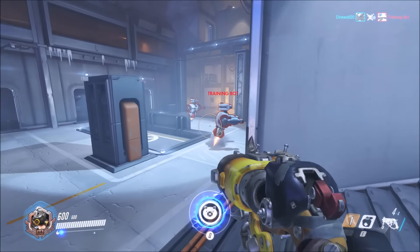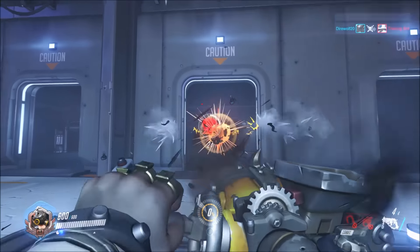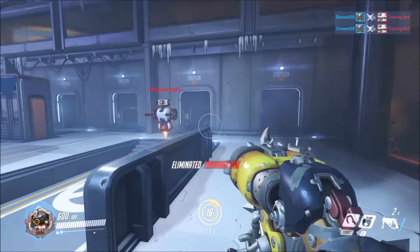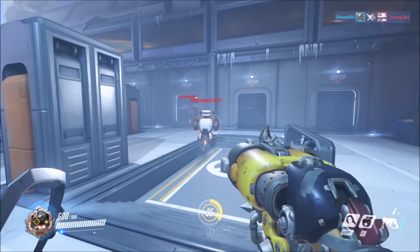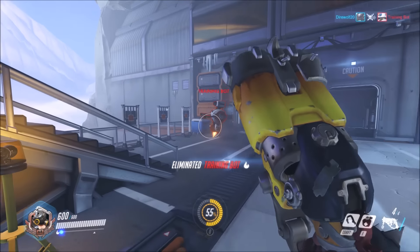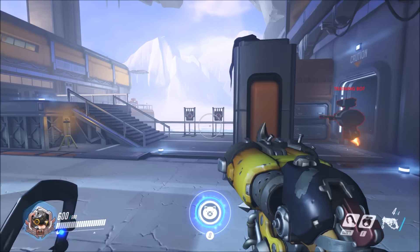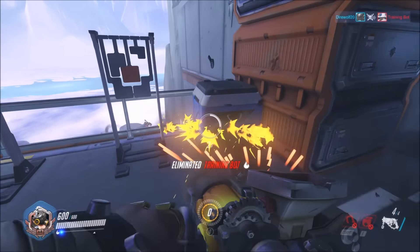Finally, his Q ability — Wholehog. It does solid damage, but its most important feature is the knockback. Notice how far enemies get knocked back. This can be used to knock them into holes or push them away — especially useful against a Reaper right on you who relies on close-range damage. You can also knock enemies into a pit. Let's try knocking them over this ledge — there we go, knocked him over the edge.